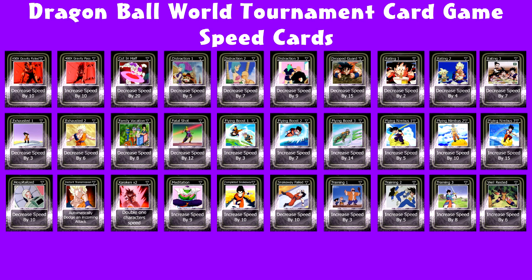For the 30 speed cards we have in the normal deck: 400x Gf, 400x G pass, Cut in Half, Distraction 1, 2, and 3, Dropped Guard, Eating 1, 2, and 3, Exhausted 1 and 2, Family Vacation, Fatal Shot, Flying Boost 1, 2, and 3, Flying Nimbus 1, 2, and 3, Hospitalized, Instant Transmission, Kaoken x2, Meditation, Completed Snake Way and Failed Snake Way, Training 1, 2, and 3, and Well Rested.